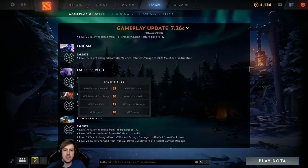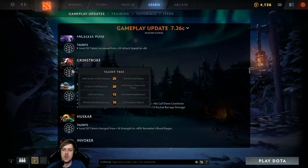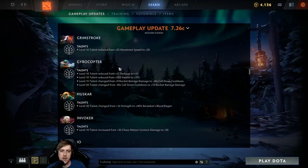Faceless Void gets a little buff to attack speed at level 10 — nobody ever gets that, they always get Time Warp cast range, so understandable. A little nerf to Grimstroke — he's been pretty popular, reducing movement speed by five. The Grimstroke plus Lycan wolves combo from Liquid was really cool — Ink Swell on the wolves, they run in invis and get a big explosion to initiate.